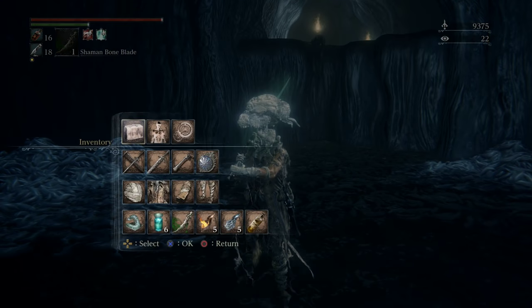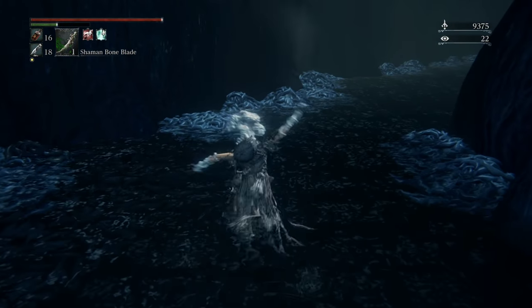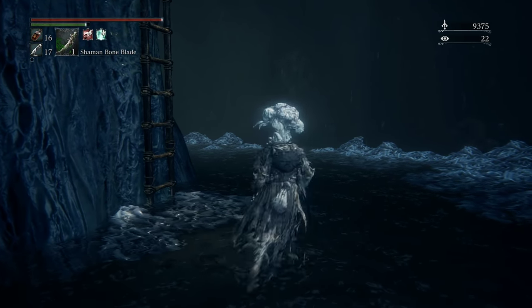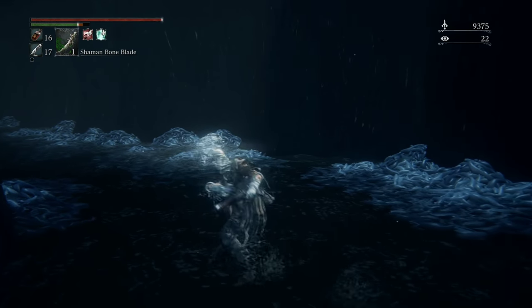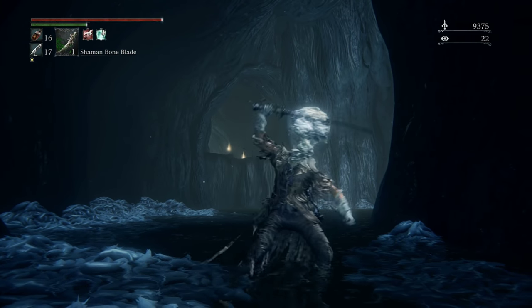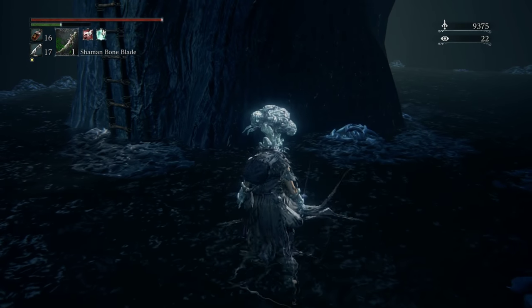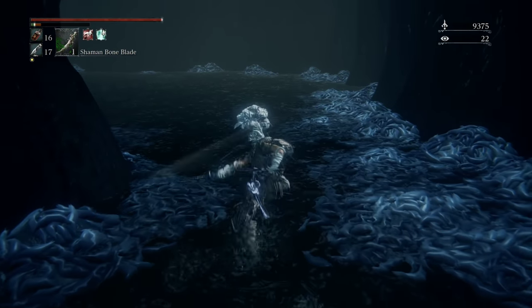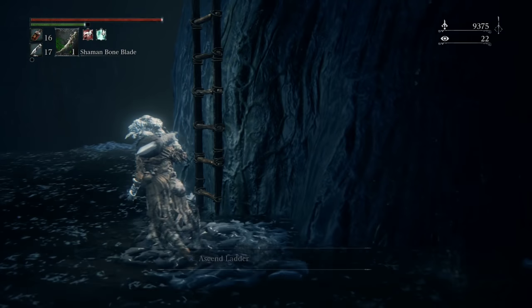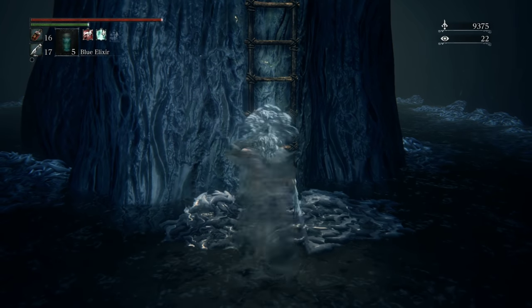And as a reward, we get the Rakuyo, which is a really, really cool weapon. This is Lady Maria's weapon. Definitely one of the better weapons in the game, in my opinion. I want to say there was a special move you could do with it — it's been a while since I've used it. But with those guys dead, since everything's respawned, we'll pop a blue elixir for when we pop up.